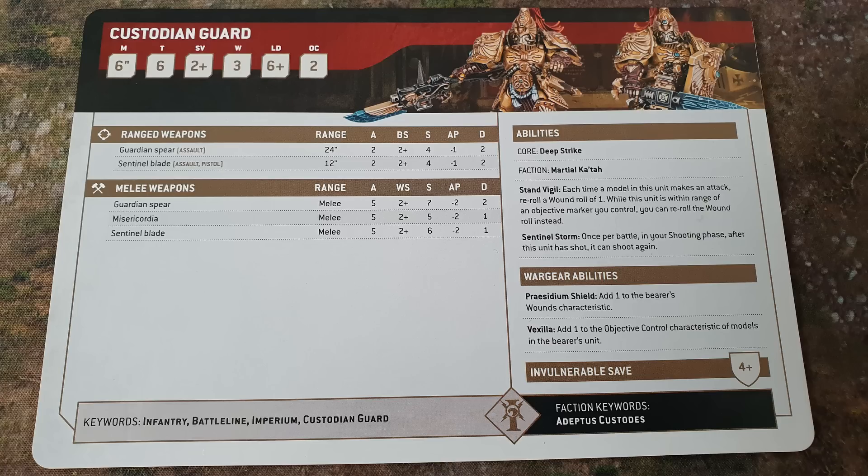You could have a unit of six, seven, or eight Custodian Guard all with 4 wounds each because you've given them Presidium Shields, with an objective control of 3 each because you've given them a Vexilla, all re-rolling wound rolls of one all the time, and when they're in range of objective markers re-rolling all wound rolls, plus once per battle shooting twice. Custodian Guard are good.